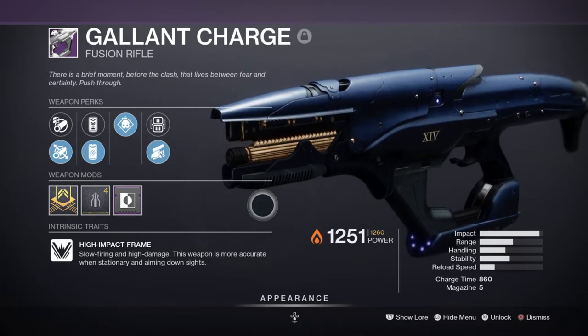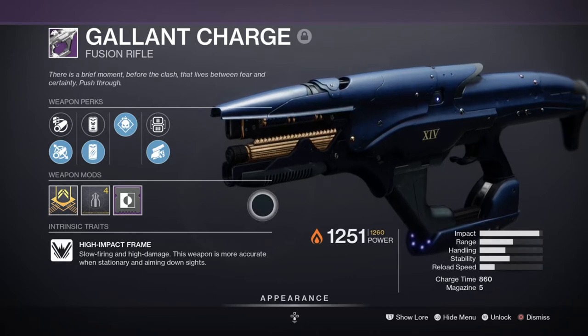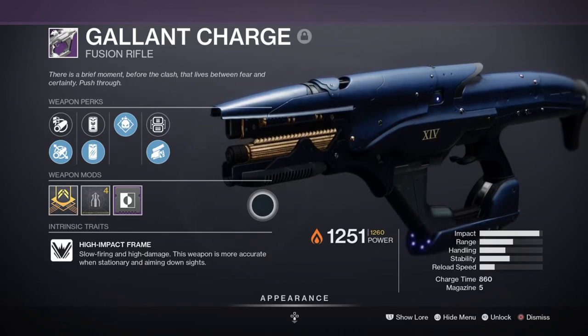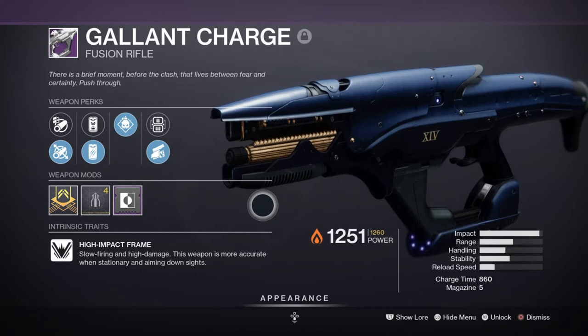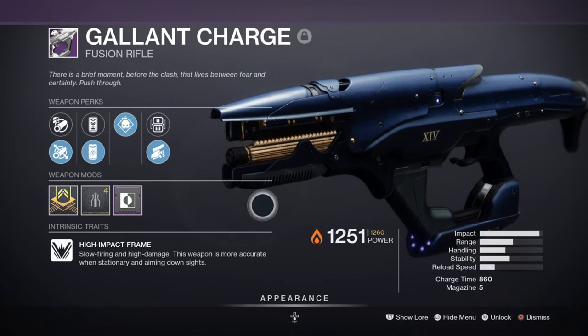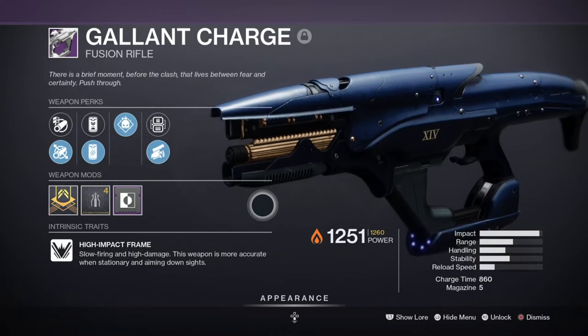The Galliant Charge is a high-impact frame fusion rifle, meaning it does more damage than most other fusion rifles. In PvP this makes it a very high contender, requiring only a few bolts to connect for a kill. You may miss at times, leaving targets with a sliver of health, but once Swashbuckler is stacking it can prevent this and makes it great for taking on super users at a safe distance. In PvE its use for stripping shields and taking down minor to ultra-level enemies in a few hits is quite impressive, with enough damage to be viable against bosses.